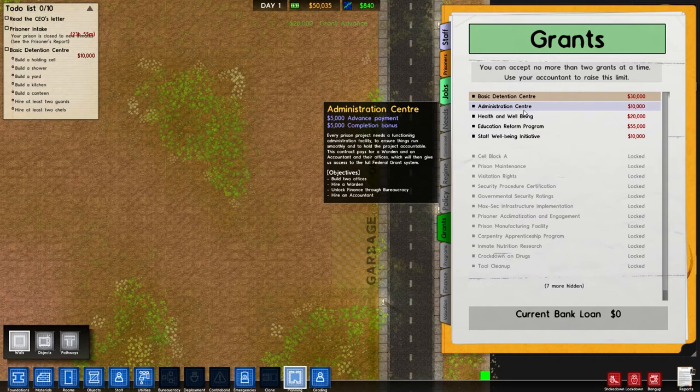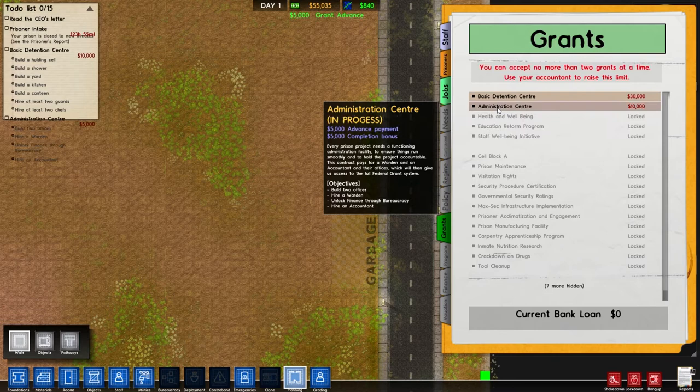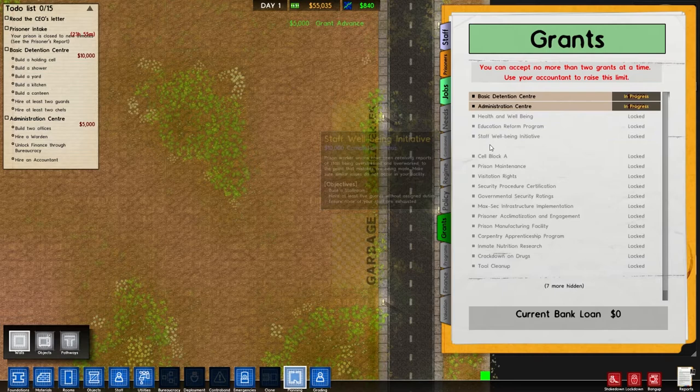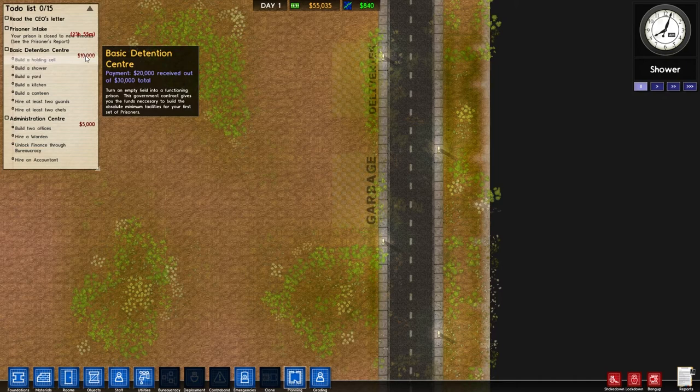You can only have two active grants at a time until you get an accountant. The administrative center grant requires hiring a warden, building two offices, hiring an accountant, and unlocking finance — we'd do that anyway, so we accept it too. That gives us $20,000 up front there as well. Now we've got some objectives and more cash to come when we complete them.